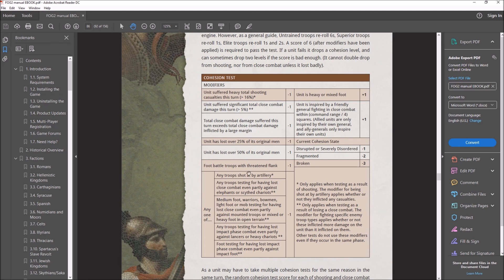The percentage of men lost modifiers are fairly self-explanatory. For foot battle troops with a threatened flank, there's an additional negative one modifier. If foot units are locked in combat and a foot unit loses, that unit checks whether an enemy unit has a flank charge on it. If the foot unit sees that its rear arc is threatened — there's a unit that can charge from the rear arc — it suffers an additional minus one. If you're not familiar with what a flank charge is, go back to video one for a clear example.